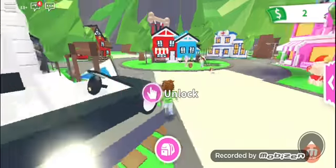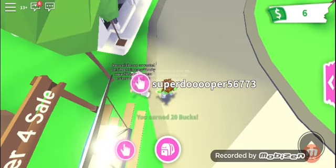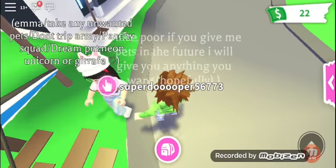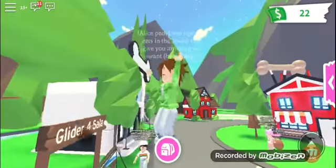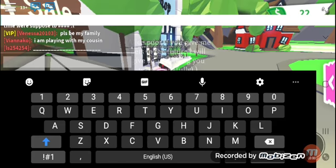That girl's right over there. Let me check her bio — it says: 'Emma, take anyone to pet, don't trip, army peachy squad, dream pet young unicorn or giraffe.' I think I could scam her, guys. Let me just say hi first.